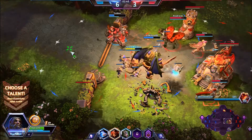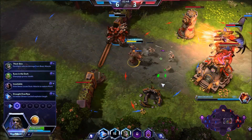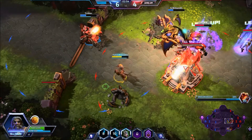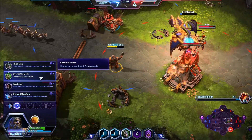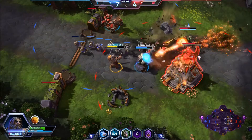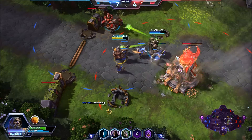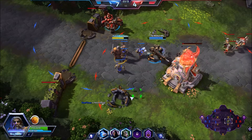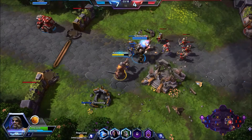Next tier of talents. Thick Skin is basically a block after you use Dark Flight — you're going to be able to jump in and reduce the amount of damage you take. Eyes in Dark gives Disengage stealth — that's great, except my problem with it is that you're only going to be able to disengage 50% of the time. When you Dark Flight in, you have 6 seconds before you can disengage back out, so unless you're going to be chilling in worgen form, I don't think you're going to get as much use out of that.